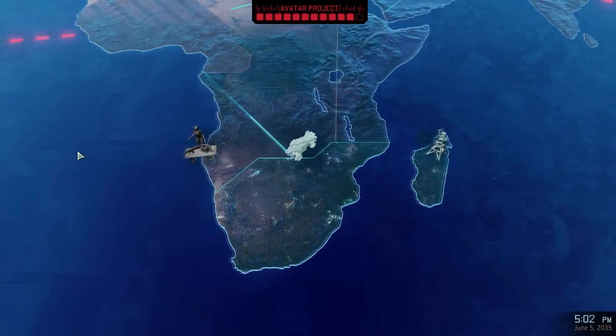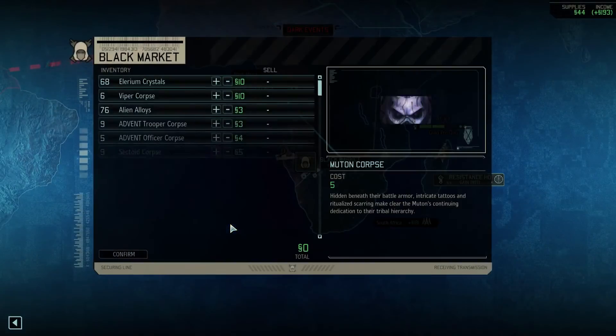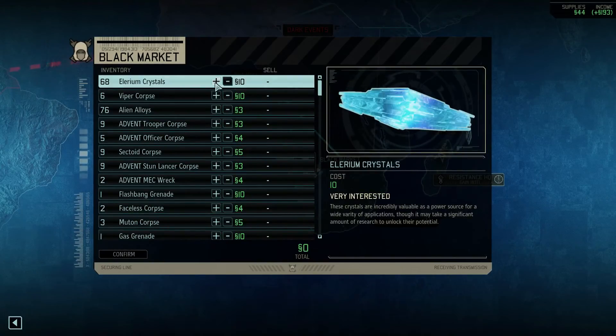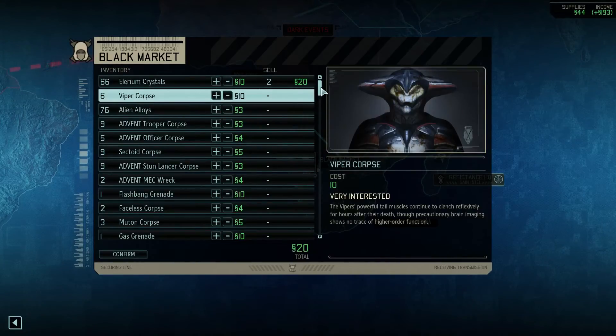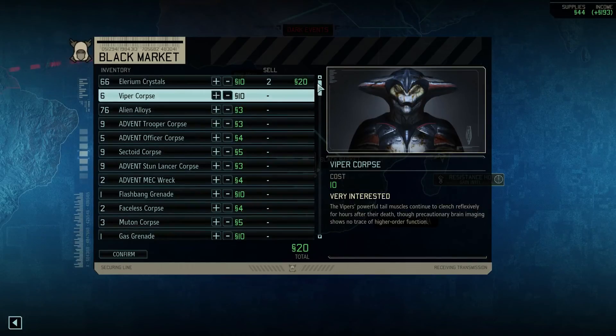I accidentally clicked on the black market — but that's fine, we needed to go there anyway. Let's sell a couple of bits. I just need 16, so take a crystal. You're giving a lot for Illyrian crystals at the moment. I should get rid of some more of them — they're not 66.